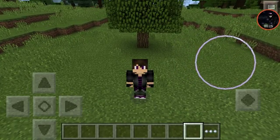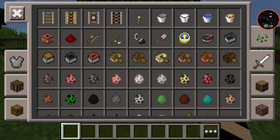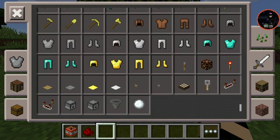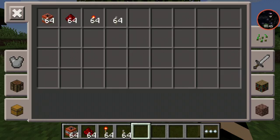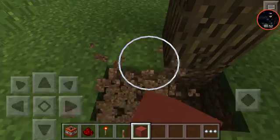Let's get straight to it. First things first, you need TNT, redstone, a redstone torch, and a lever. That's all you need, plus some blocks — you can pick any block.